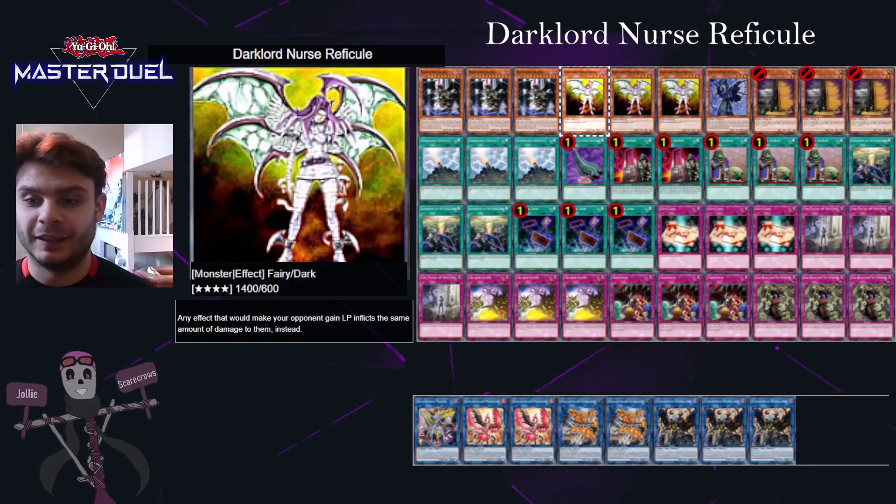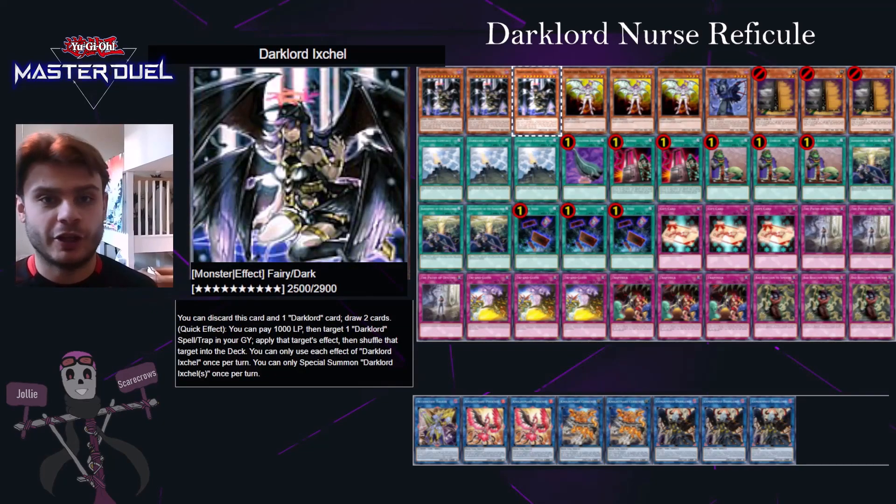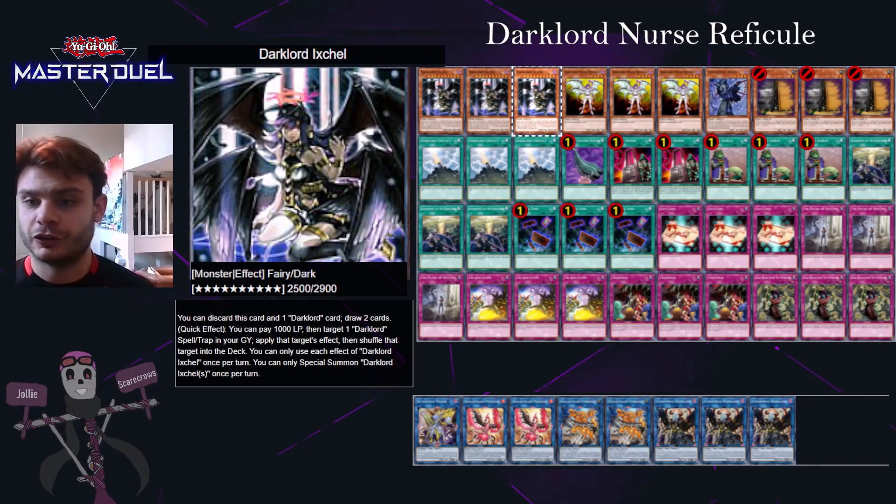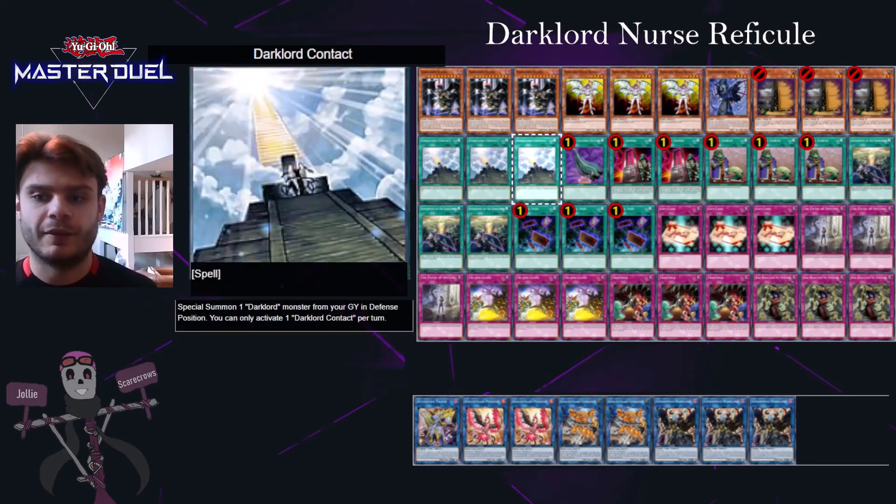Recently, compared to when this deck was first released in the late 2000s, there's been a bunch of cards to help you search for Nurse Refecule. Condemned Witch is used and we're running one of those — you can also run a Forbidden Lance or Forbidden Chalice if you want. We're running Ixchule because you can discard it along with any Dark Lord card, including the spells, to draw a card. Then you can pay a thousand life points to replicate the effect of that Dark Lord spell or trap — for example, discarding Nurse Refecule and using Contact to special summon it in defense position.